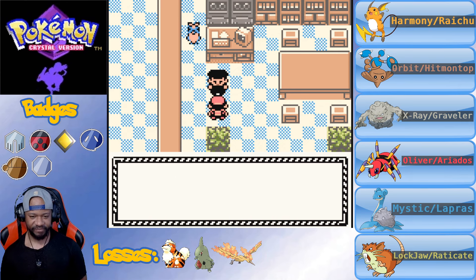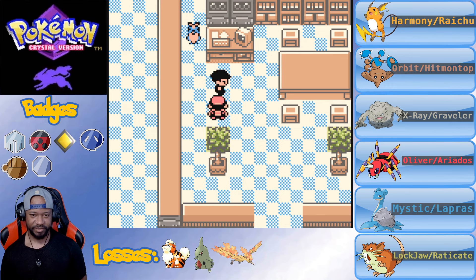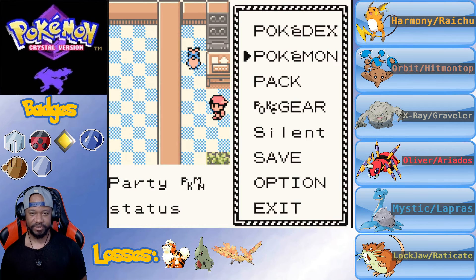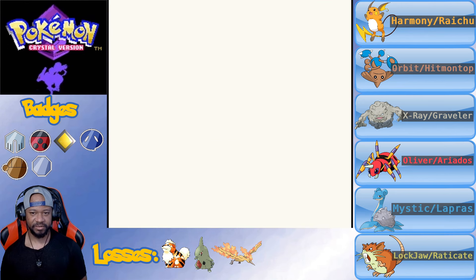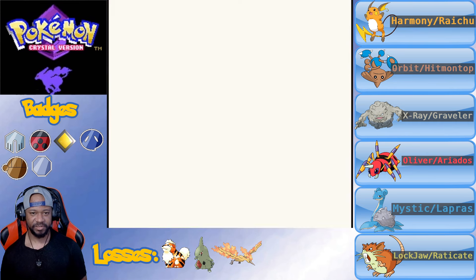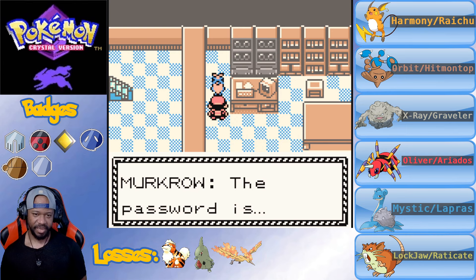A Rocket executive says he can't let this affect him and crashes into a table - that's clumsy for an executive. We need to watch Mystic - she got poisoned. Let me fix that. There's a Murkrow - he's blue. Is that a shiny Murkrow? The password is HailGiovanni.